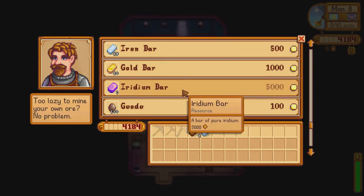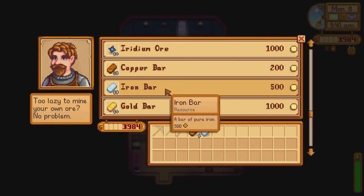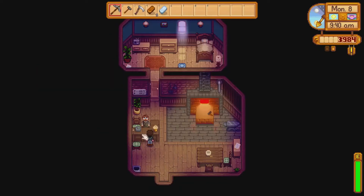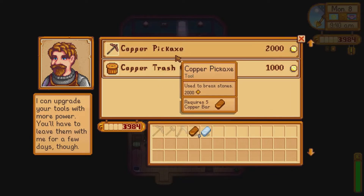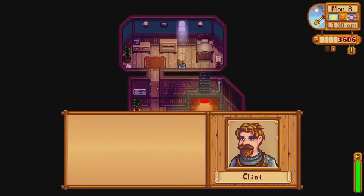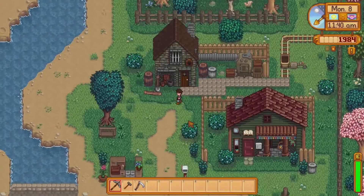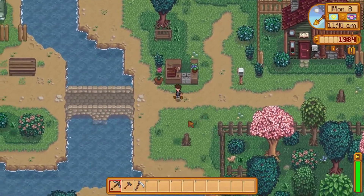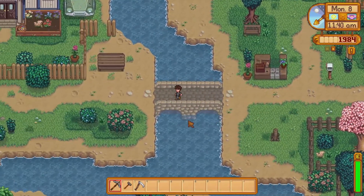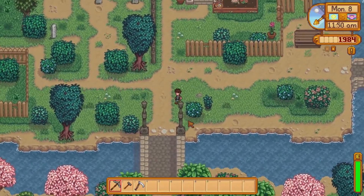I head to Clint's where I buy 5 copper bars — I had the copper ore but was too lazy to smelt it myself. I also buy the 1 iron bar I need and almost upgrade my pickaxe by accident. That would have been quite the scallywag move to make. I head home, get my axe from my chest and go back to Clint's to get it upgraded. The only item we need now is the iridium bar. The problem is, it costs 5000 gold. By the way, in vanilla Stardew you can't buy copper, iron or iridium bars, but I have a mod installed that adds more items to the shops in Pelican Town.